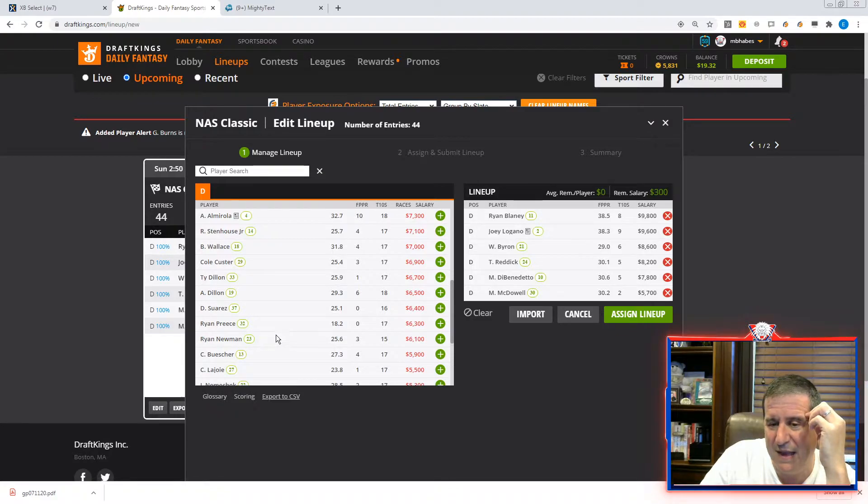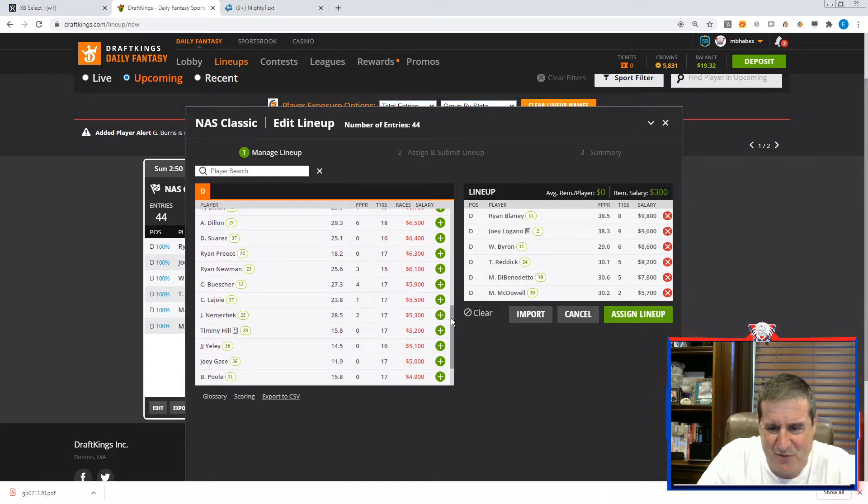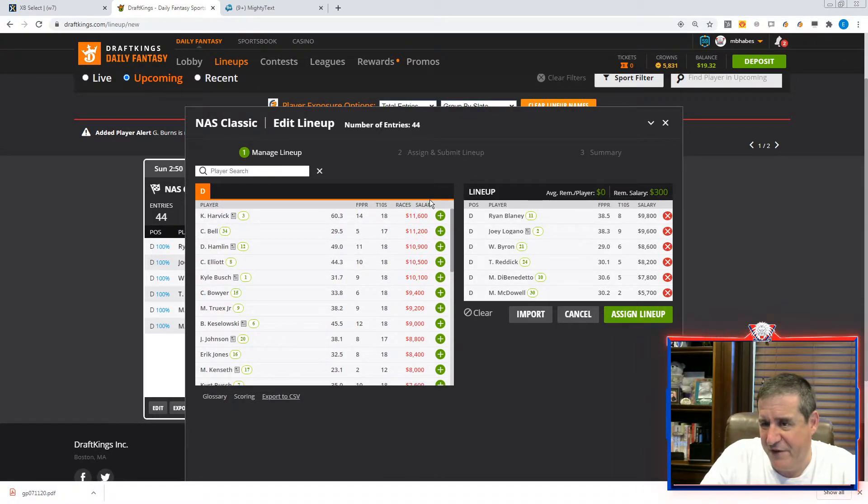The reason I think I understand why Jimmy Johnson is a little chalkier is that the range between like the 13th and 20th starting positions isn't really stacked with a lot of great drivers. So if you can get through them you build up place differential pretty handily. Newman can probably get a top 10 at $6,100 — that's really strong. Niemechek is supposed to be 25% owned, but I'm not taking him even at $5,300.